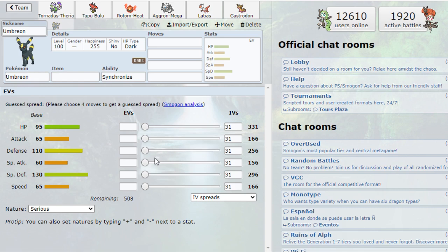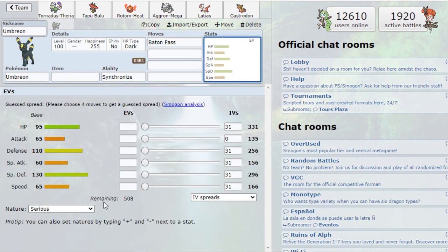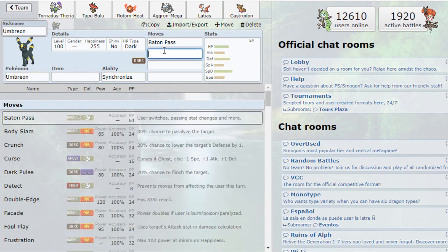Lastly we have Umbreon — the annoying fat wall everyone hates. I wanted a Dark type to put a stop to opposing Psychic types. What's unique about this draft is they allow Baton Pass, just without passing stats. Baton Pass is great because Umbreon is slow, and if you go for Wish you can use it as a pseudo-U-turn or Teleport to keep up offensive momentum, which fits nicely into the Volt Switch/U-turn core I'd been building.